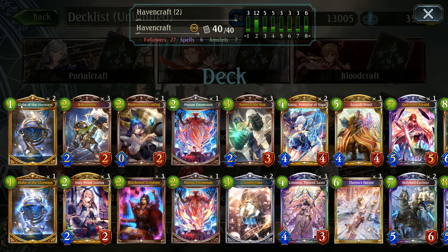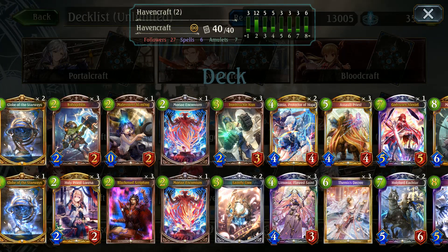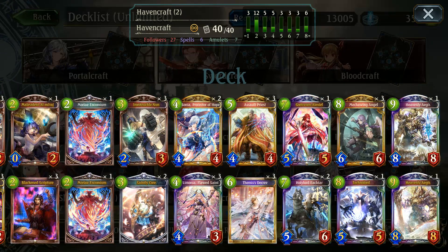Otherwise it's mostly focusing on the control elements — really good followers that support themselves, and really good amulets that combo nicely together, with Globus Stairways and Moriakrim doing a nice job. So we are going to get right into this and check it out.